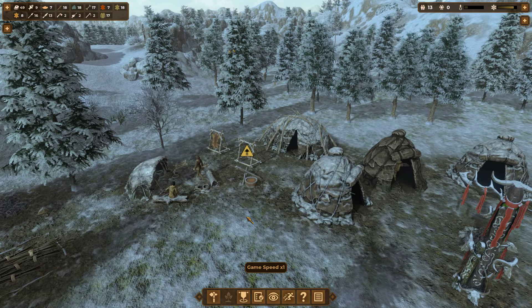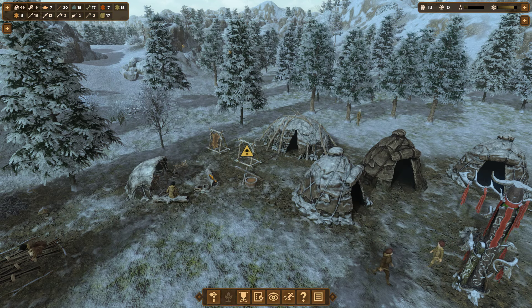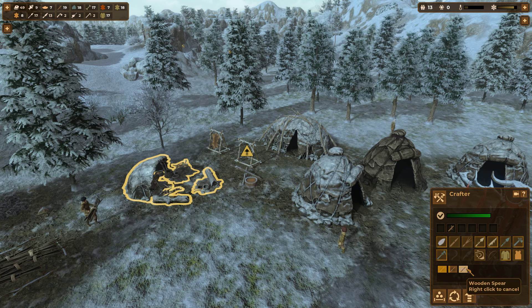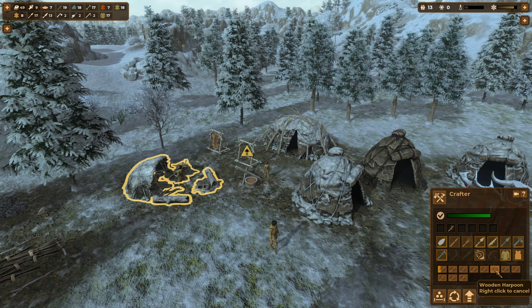Now we're just going to sit back and wait. We'll get some points from making wooden harpoons. One, two, three, four, five, six, seven, eight, nine, ten - ten of those will give us a point, and we can sell those too. Come on springtime, I need more tannin for these points to make sledges.